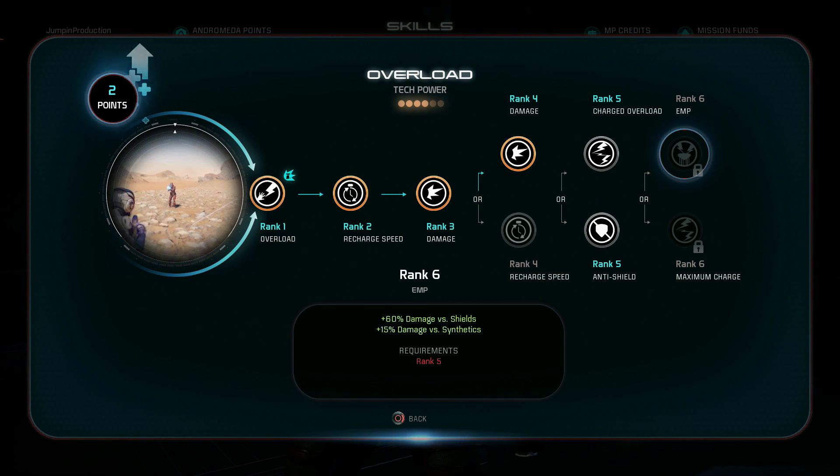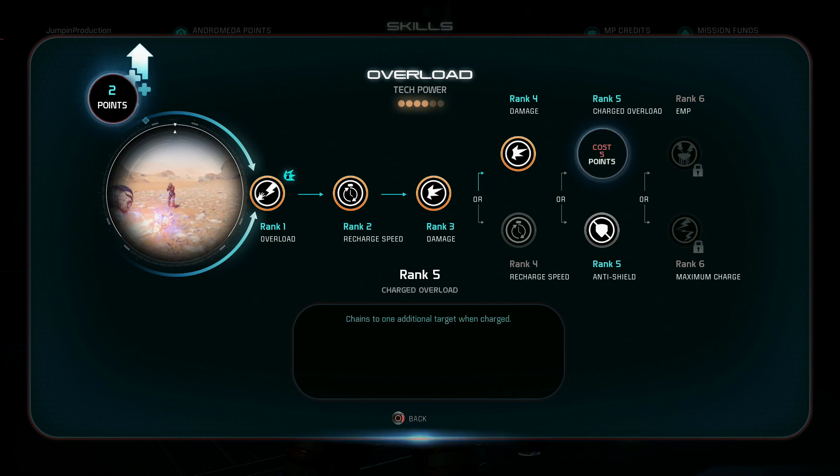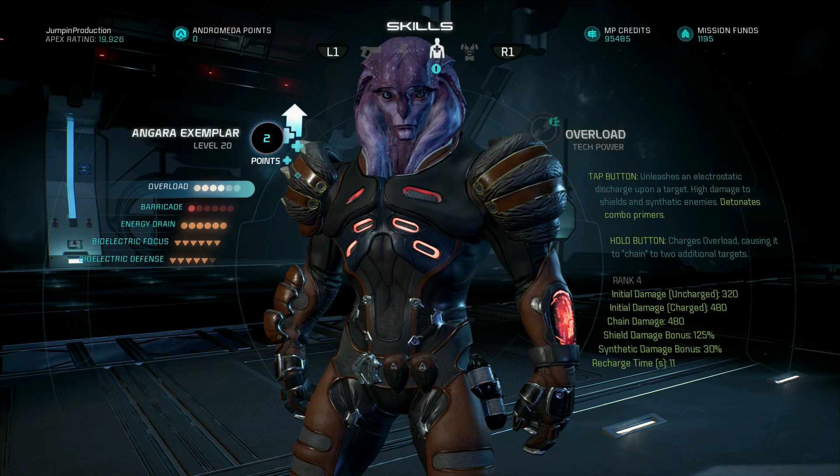I never charge Overload with this build — you can spam your powers so much that taking the time to charge it is kind of a waste. I normally just use Energy Drain, then Overload, shoot some enemies, then repeat. So I definitely see myself going for the anti-shield ability rather than charging. Leaving it at rank 4 is fine — it's not a big problem.